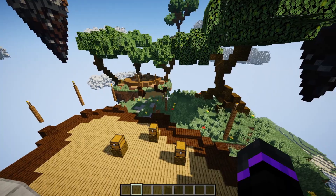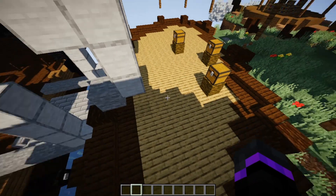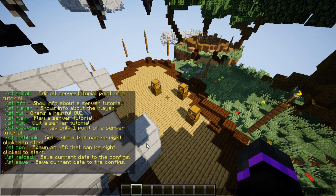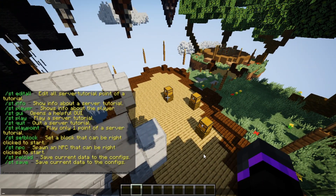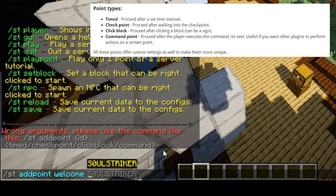For example, here is the crate system. We want players to be able to teleport to this specific area — you can even have it in the air, which is pretty cool. So this is where we'll add our first point, right above the crate. We do st then add point. That shows you the syntax for adding points. The ID is 'welcome' — our welcome tutorial. Now we can set this to be a timed checkpoint, click block, or a command. Typically you'll just use timed, where players will teleport here, stay for a few seconds, then teleport to the next point. Checkpoint is for walking into a specific area, and click block triggers when you click a specific block. We're going to do timed for this one.